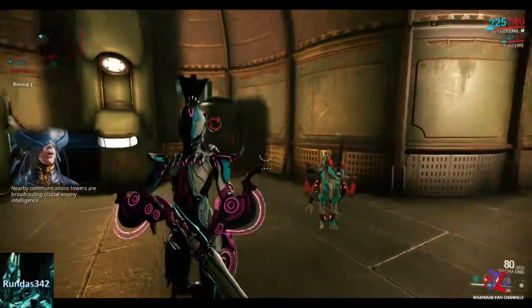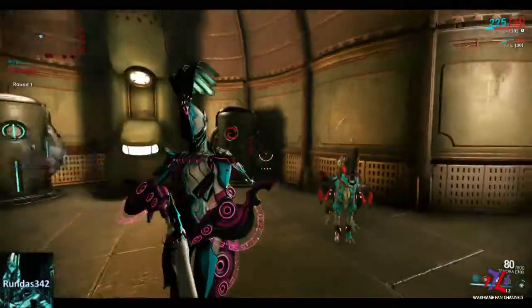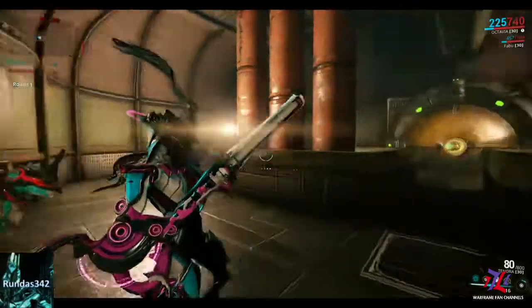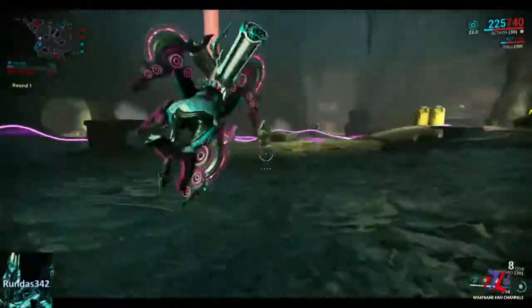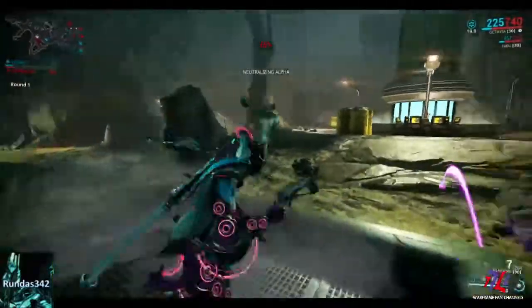We have new weapon customizations available as well, and new weapons. For Octavia, her signature weapon is called the Tenora, which you probably heard in the beginning of the video — the noise it made when it was reloading. That is pretty slick. It's only for that weapon, and that weapon is known as her signature rifle.